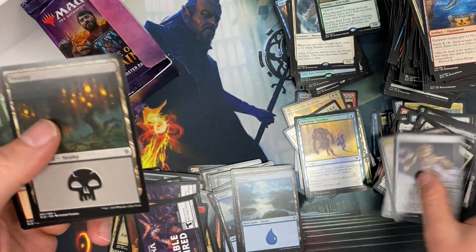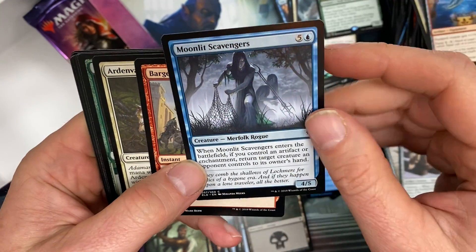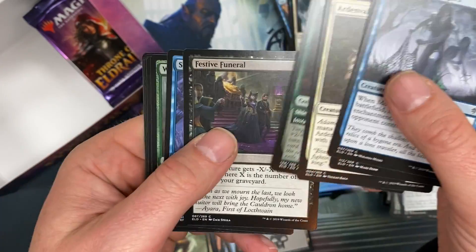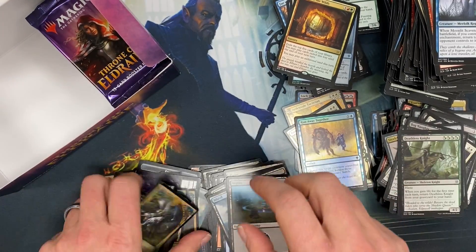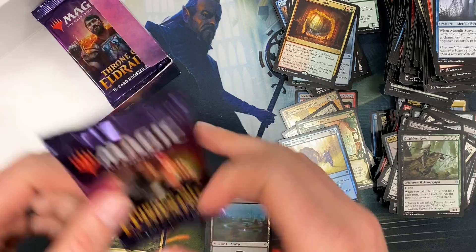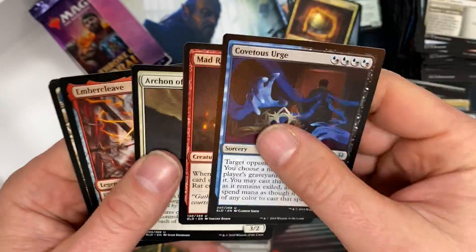Feasting Troll King — alright. This print run, whatever it is, a newer print run after Wizards ran out I guess, seems pretty good. The quality seems really high — smoother, the cut looks good, you don't see a lot of packaging defects, so that's a good sign. Anyways, I got a bunch of videos to pump out — been opening older stuff, Scourge, Onslaught, stuff like that. Ember Cleave — nice.